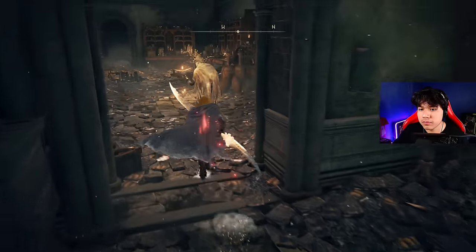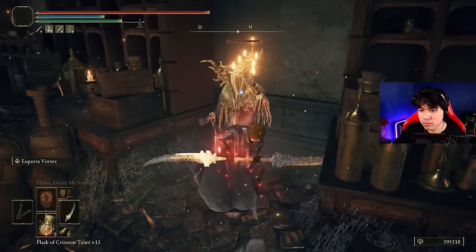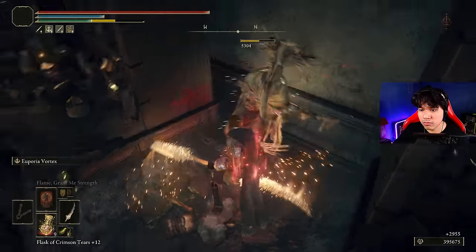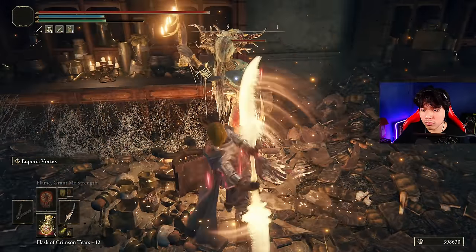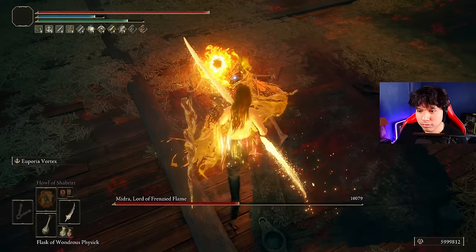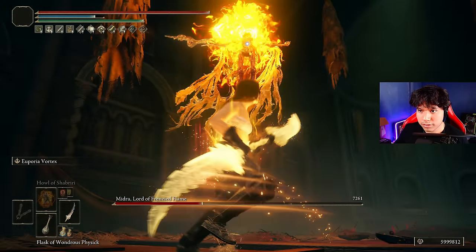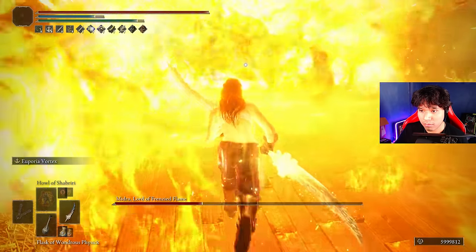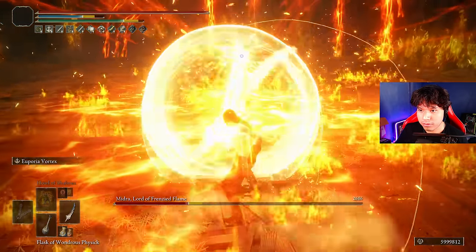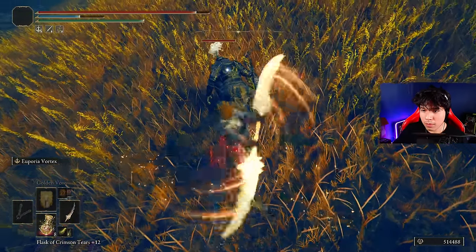The problem is that as this weapon works with successive attack buffs, you will delete the majority of targets before reaching that stage, no matter if you use light or heavy attacks. Nonetheless, you can build the buff faster by hitting multiple targets or directly using 2 Euporias. Even though it sounds very hard to get the max level of this weapon, it is extremely useful against enemies with slow movements and a lot of HP. My personal advice is to build the first stage of the buff and use the skill immediately.